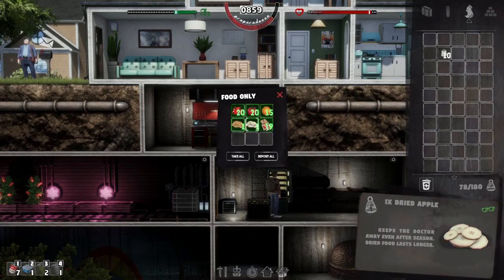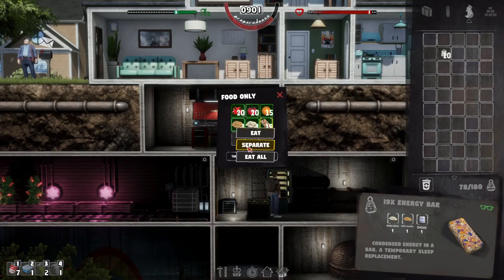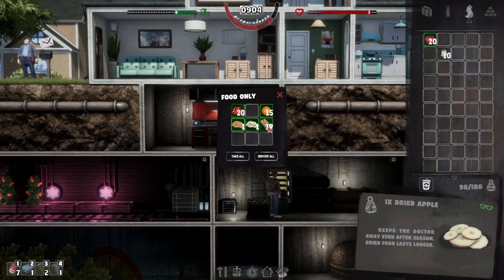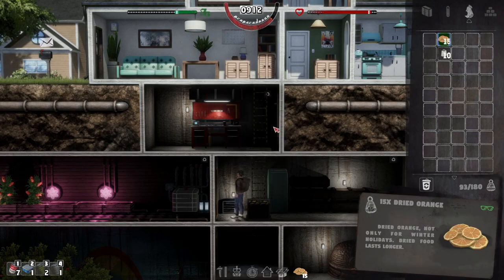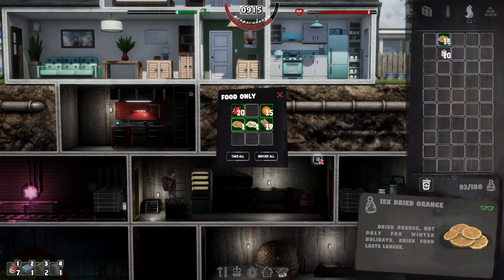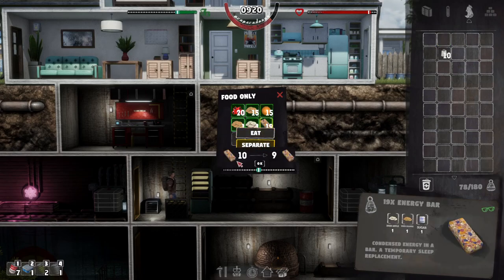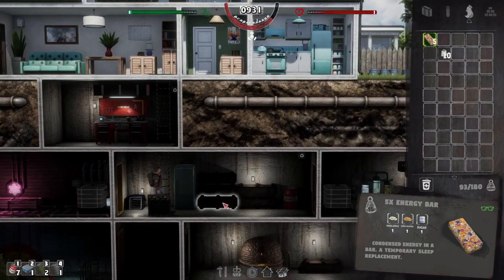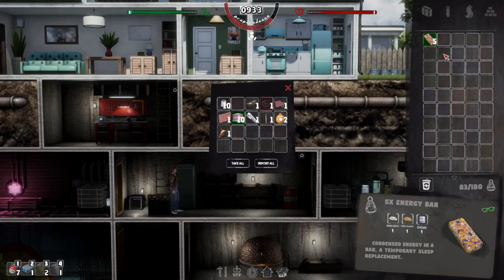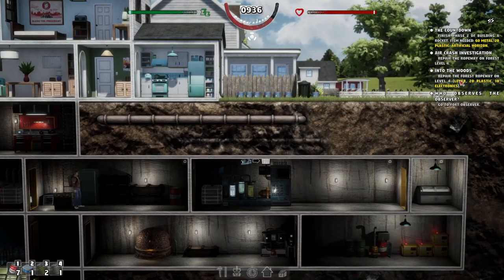I've got like 19 energy bars so let's take those out and start more drying. We'll try and get to the ropeway too. I'm really hoping we can get more room upgrades. Let's separate out about six energy bars — they're so good. I really need to start making the kitchen as well.